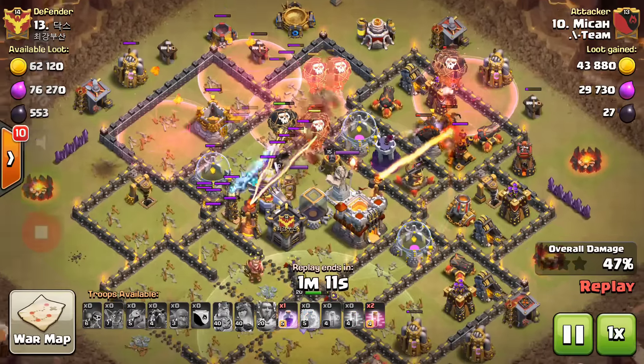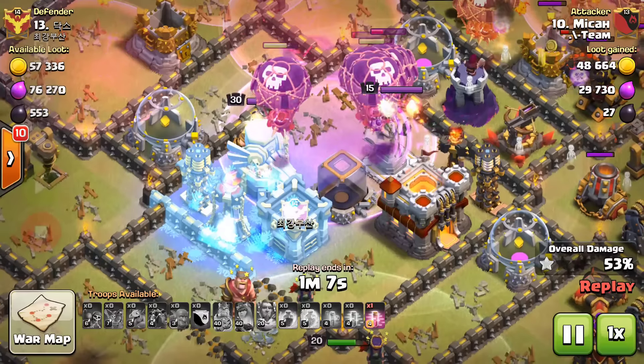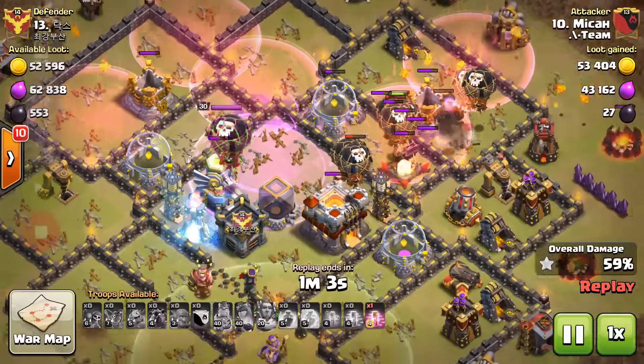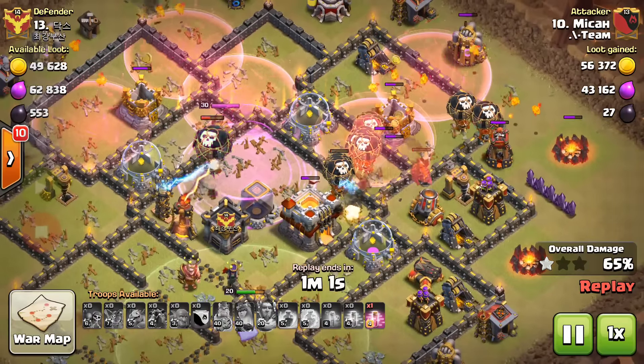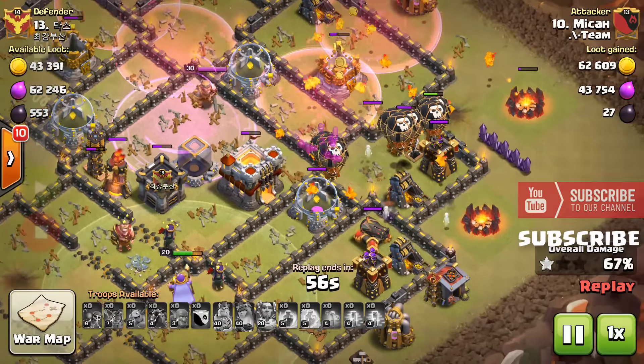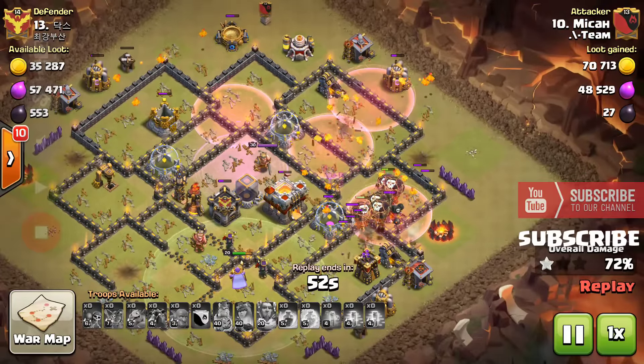The loons are moving in quickly. He uses the freeze spell, freezing the major portion of the base, then uses the rage spell to help the loons reach the eagle artillery. If possible, the loons will be able to destroy the eagle artillery. One lava hound is still alive. The last lava hound has burst, and there are so many loons remaining to clean up.